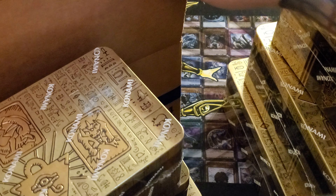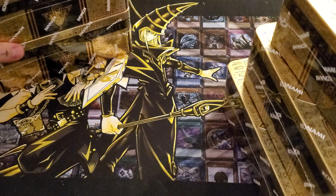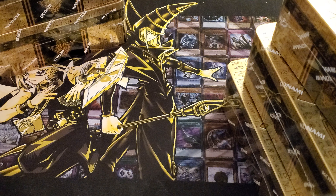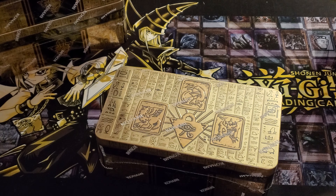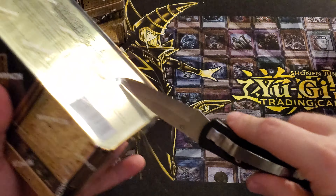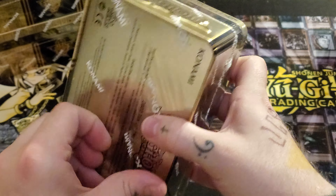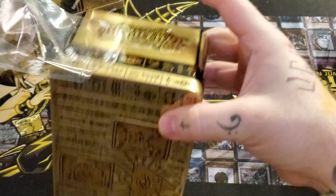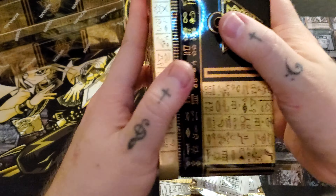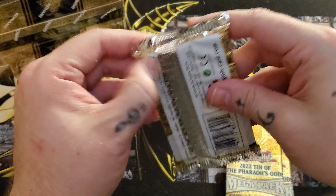I really do wonder why Konami decided to change up the box. Last year's tins were a lot smaller because they stood the tins upright — I think. I don't remember now, actually. The tins are the same size, so I don't know what they did. Anyway, make sure you're hitting that like button if you like what you're seeing. Subscribe if you're new and hit the notification bell so you don't miss out on any new videos. That's enough of selling out — let's open some cardboard crack.